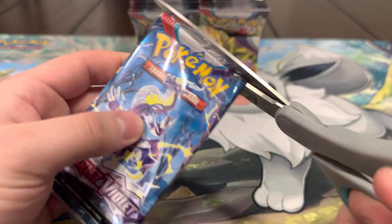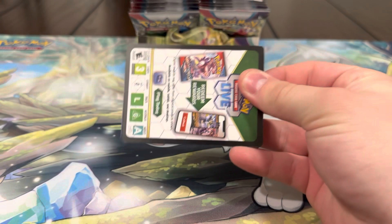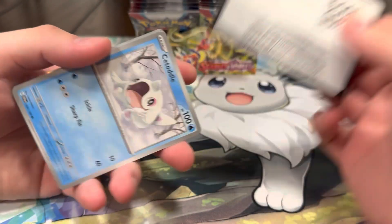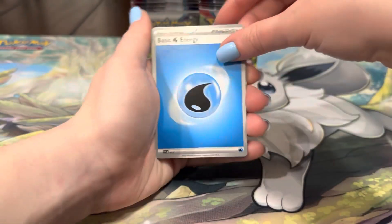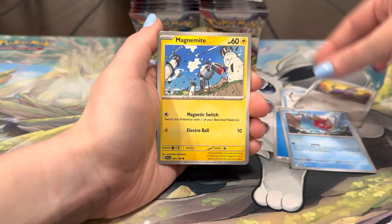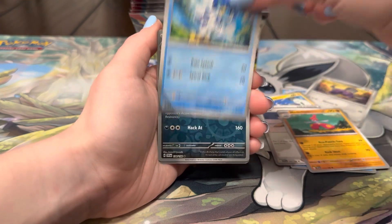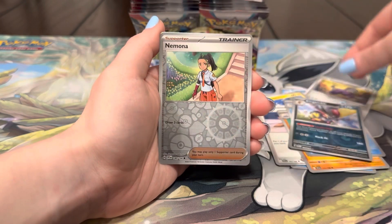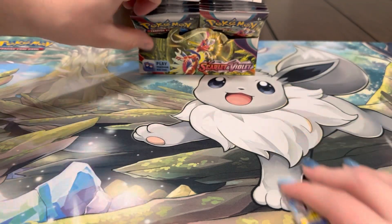Hopefully you guys are getting some nice hits with those code cards too. Energy, Citadel, Veroom, Magikarp, Magnemite, Penny, Medicam, Quaxswell, Cream Mitt, Namoura, and a Dundozo — nothing crazy. Now we're down to the final 10 packs — my math was wrong — but still plenty of packs to pull some heat.